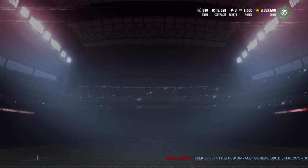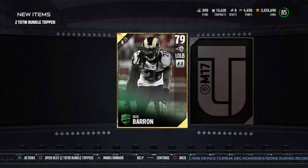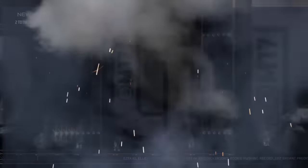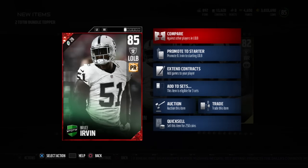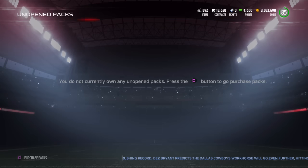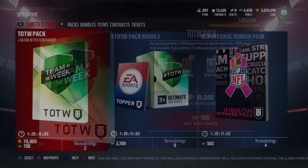Definitely one of the fastest receivers in the NFL. Now we just have the toppers left. Mark Barron is in the topper, then we get a Michael Crabtree. You can get a lot of old cards in these packs. Bruce Ervin, 85 overall - that's from week one to get the AJ Green, that might be rare and have some value. Bruce Ervin, Michael Crabtree, Mark Barron, and another Michael Crabtree out of the toppers.